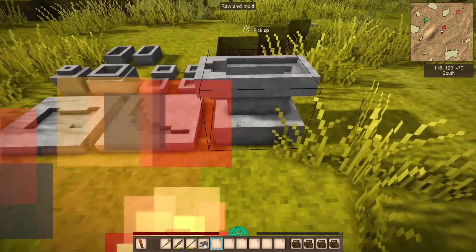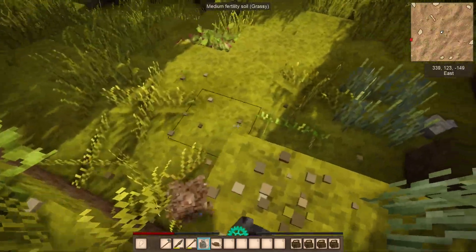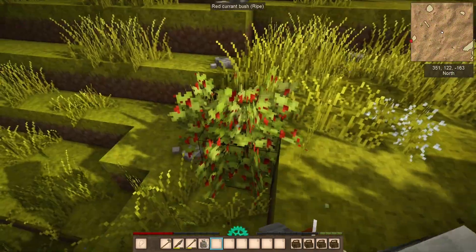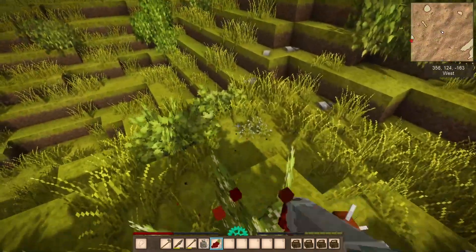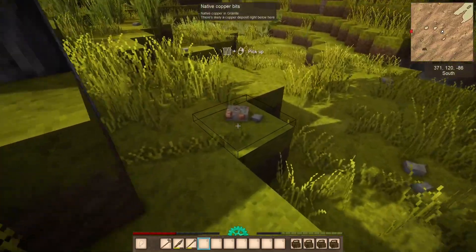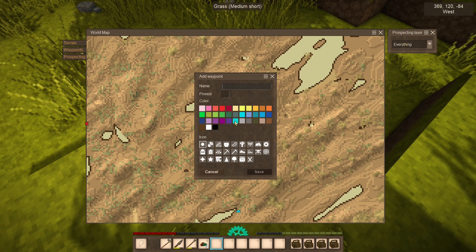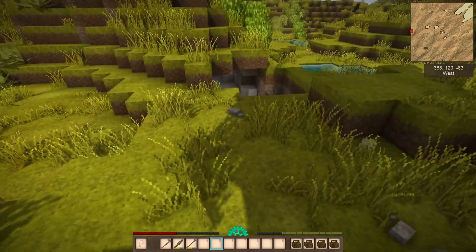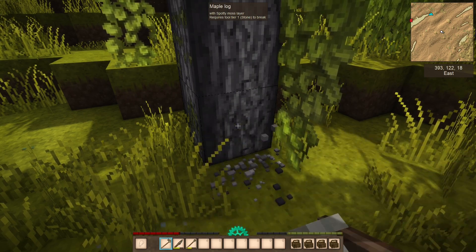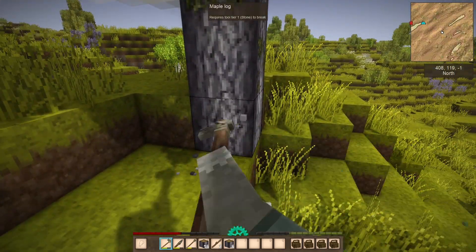I'm almost dying of hunger — just like day one, are you kidding me. Found some rye to stop the starvation. First currant bushes, and a raccoon dropped some as well. Black seeds — definitely taking those. Then I spot native copper bits in the forest — two of them so far. Need 40 bits total so I'll remember this spot.